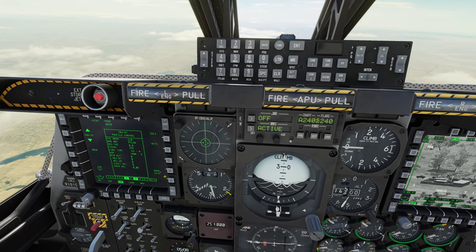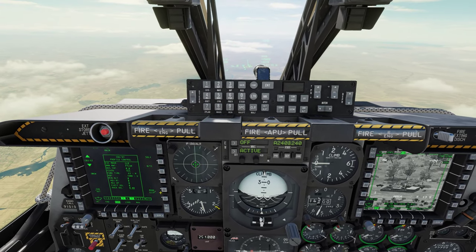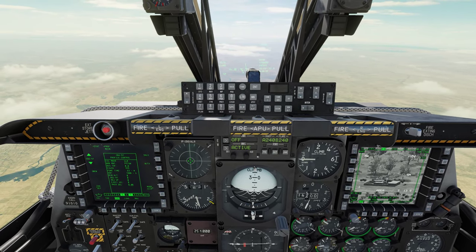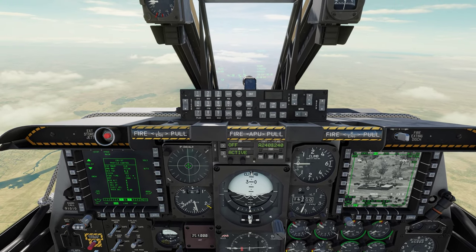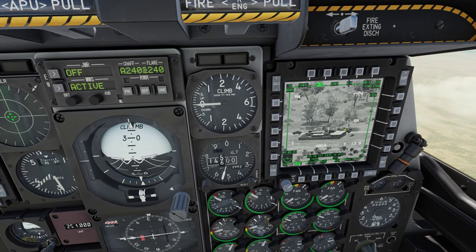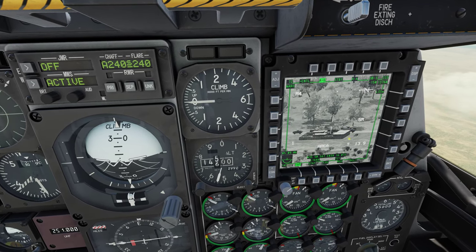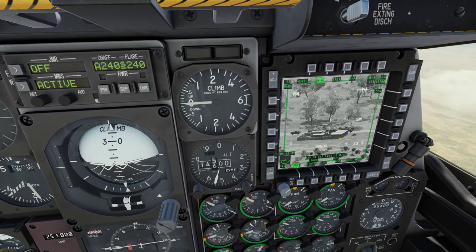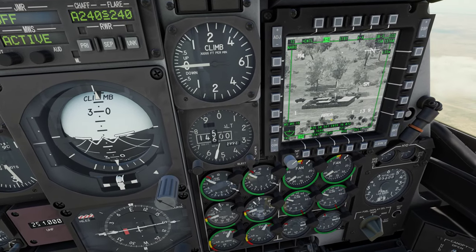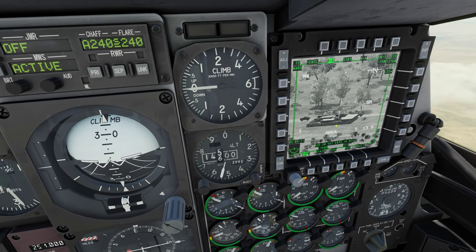When we view the profile, the mode that it defaults to is a CCIP drop — it wants us to roll in, dive on it, get it in the CCIP reticle and drop on it. Those particular guns that are down there are, I believe, a KS-19 — 57mm and 100mm flat cannons.